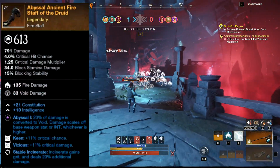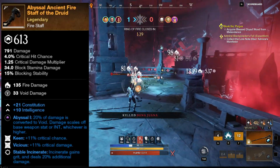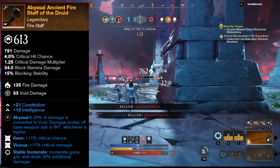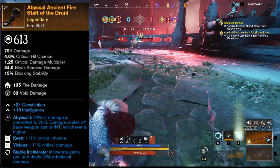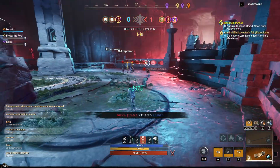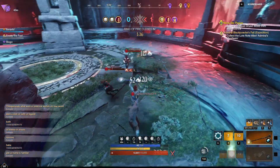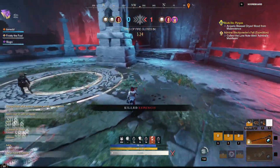If you want your fire staff to be more well-rounded, don't take Stable Incinerate on your weapon, but if you'd like a solid boost on your Incinerate, go for the weapon perk on your fire staff. Perks like Vicious, Keenly Empowered, and Attunement work great too, so build the fire staff how you wish or with what you already have available, rather than going out and buying or crafting a new one.